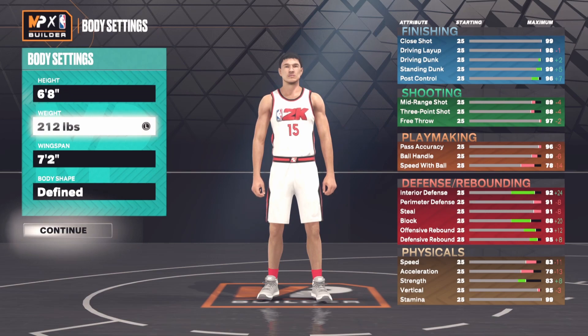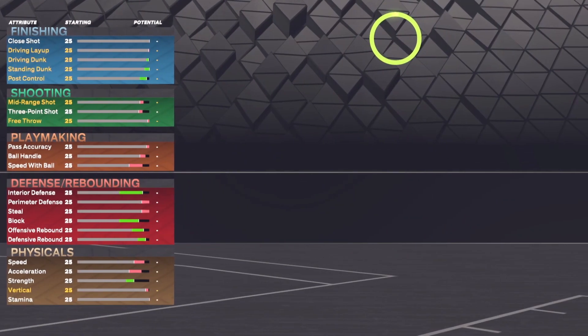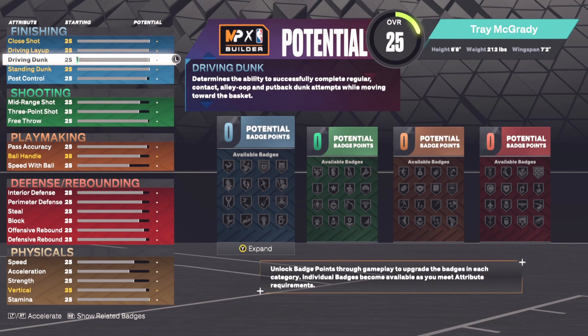I might lower this a bit because honestly I'm not really going to use the bully badge in this build. I wanted to use it but it just takes away too many attribute points, so I'm not going to be using that for this build.